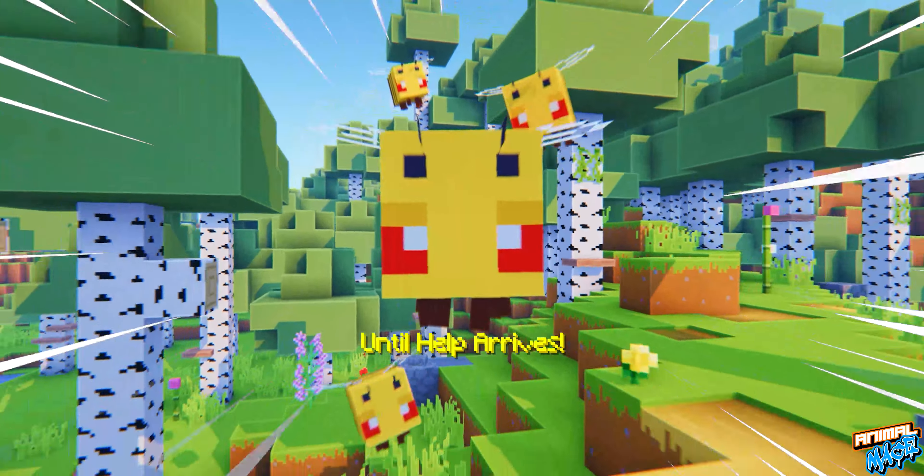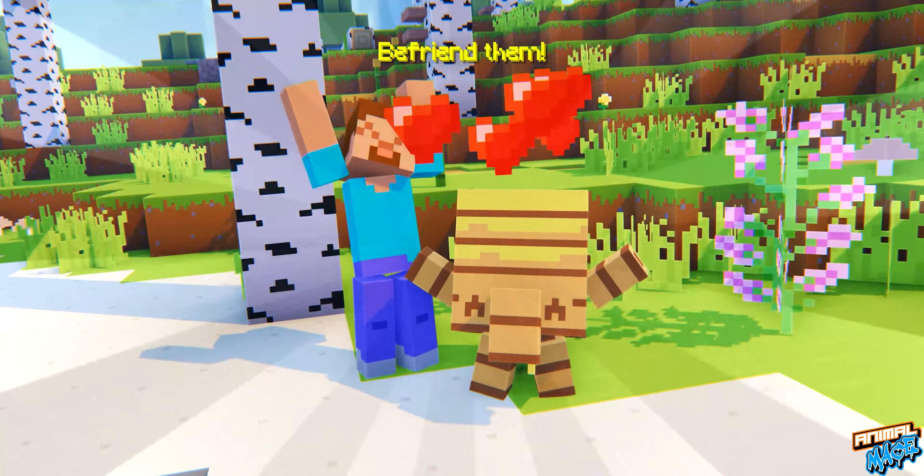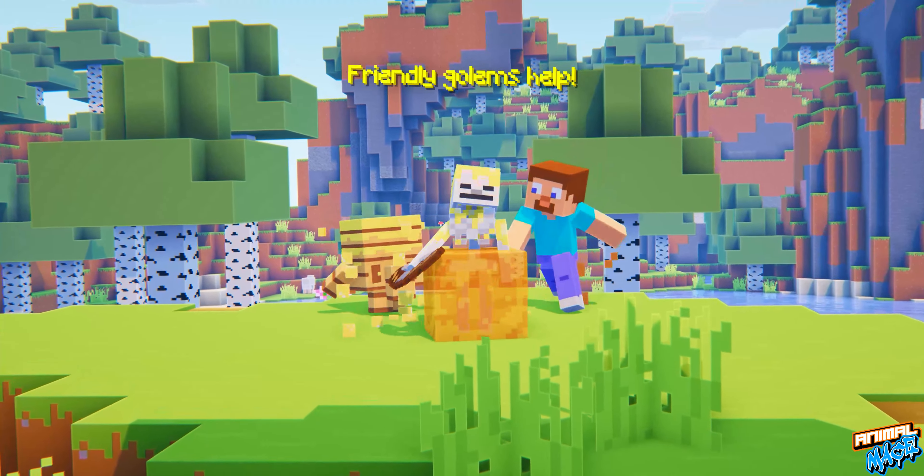They glue to the ground until help arrives. Become a friend by refilling it. Friendly golems will slow down monsters for you.